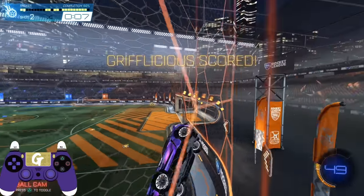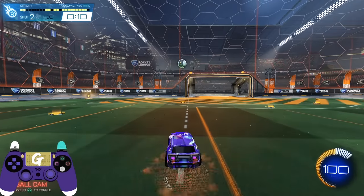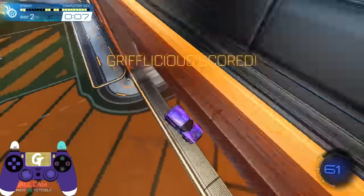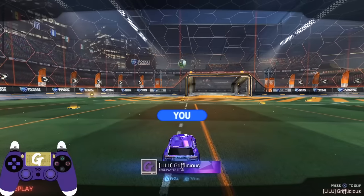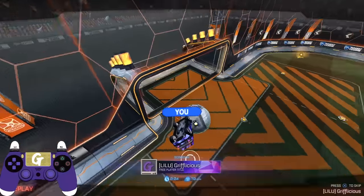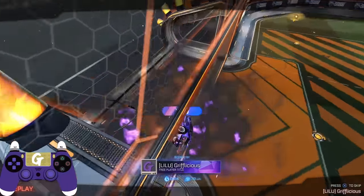Depending on your choice of left or right directional air roll, we'll make scoring on one side of the goal more difficult than the other. For instance, using air roll left, I need less of that input on the right side of the goal than I do for the left. I encourage you to practice this shot on both the left and right side of the goal using the mirror option.